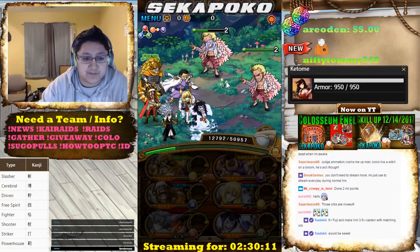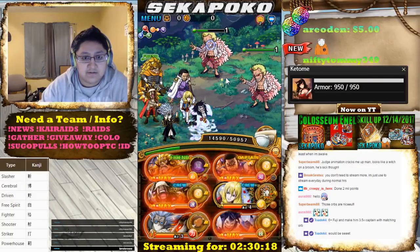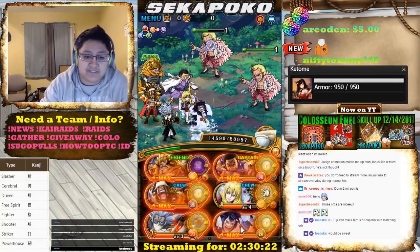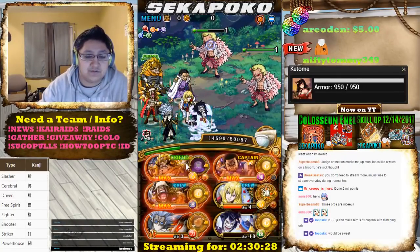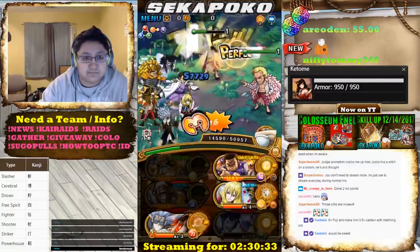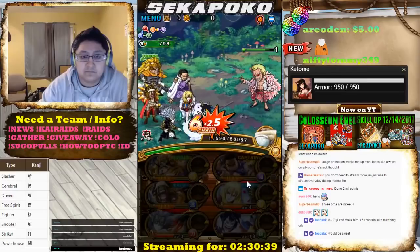That's pretty good — 5 matching orbs again! What the heck, that's insane. I'm going to pop a Caesar special because I'm going to need a little more damage here, then pop FUG, and pop the Judge next turn if we really need it. Nice, we do a little damage here.